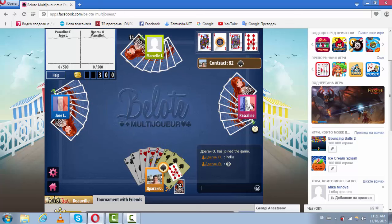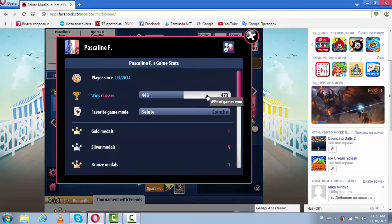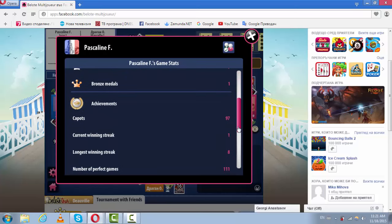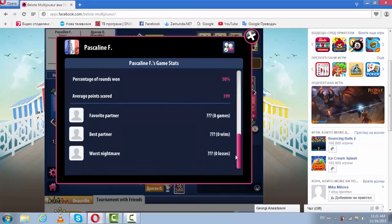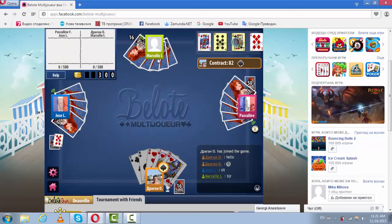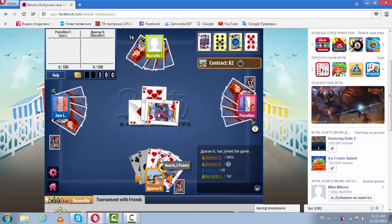You can view your opponent's or partner's profile by just clicking on their avatar. There is information about their stats — wins, losses, etc. — as well as their favorite games, rewards, and achievements. By viewing this information you can get a first impression about your opponent or partner.